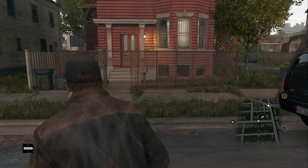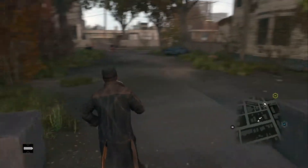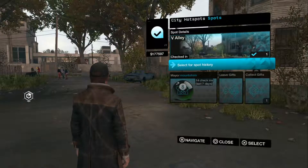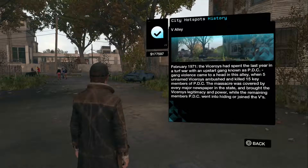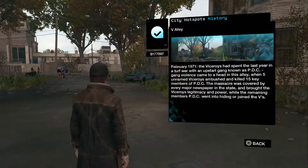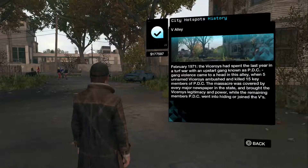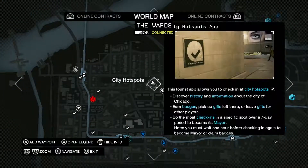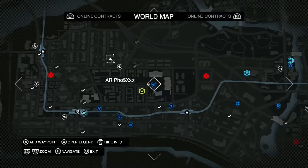It's right here - this empty lot, the alley. It was a war between the Viceroys and another gang. I'm guessing the Viceroys don't exist in the actual Chicago. I think it's time to do that mission, but we can always do the hotspot next to it.